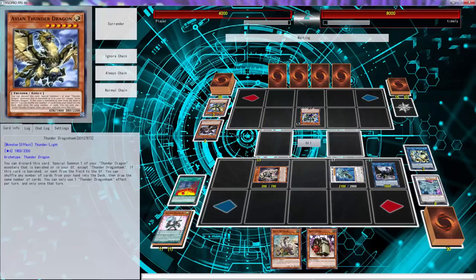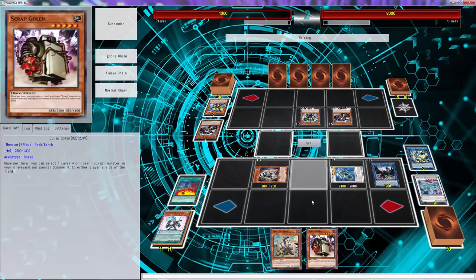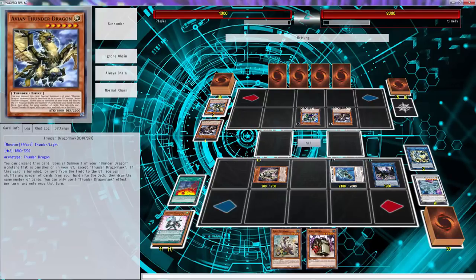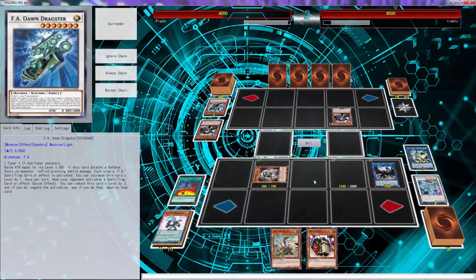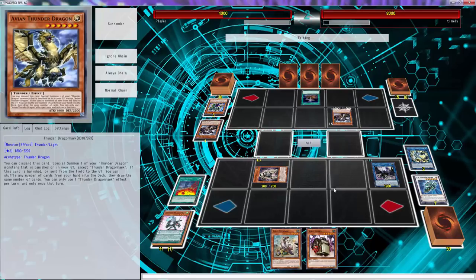So that's cool. Oh, he has fucking Artifact Sanctum too — Artifact Moralltach. This is not looking good for us, folks. But we can kill him next turn. He has to have a perfect game to kill us right now. He has to go into battle or use Prank-Kids to pop this. But he can't kill this — he's going to use Prank-Kids. Yeah, okay, he might kill us. He might just kill us, folks. Yeah, we're dead. We're just dead here.